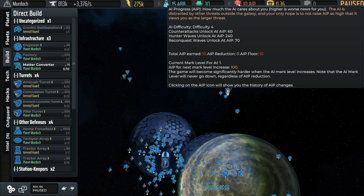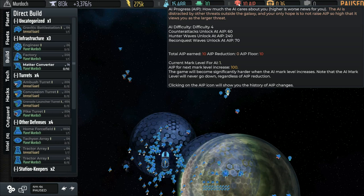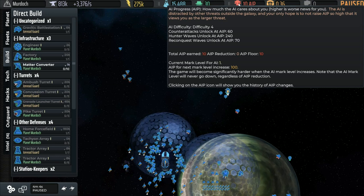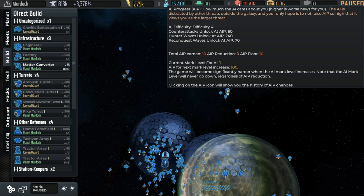AI Progress basically measures where the AI is on that scale — how they view the human resistance. Right now we're an ant; we start the game at 10 AI Progress. Looking at the settings, we're at difficulty 4. They're going to unlock counter attacks if it gets up to 60, reconquest waves at 170, and hunter waves at 240. It's not important to know exactly what those are right now, just that when you reach these thresholds, bad things will happen.